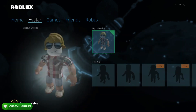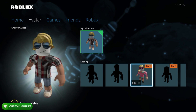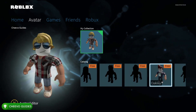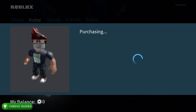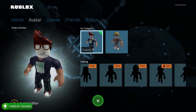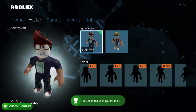First thing we're going to do is press A on our character — that's going to take us to the avatar tab. You want to go to the catalog at the bottom and choose one of the free skins. After we apply one of these free skins to our Roblox character, we're going to unlock our first achievement, the 'One Name Many Faces' achievement for 50 gamer score.